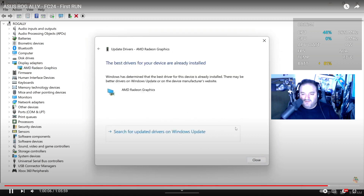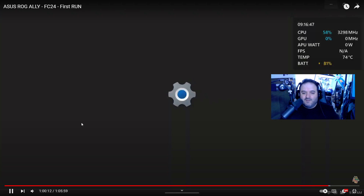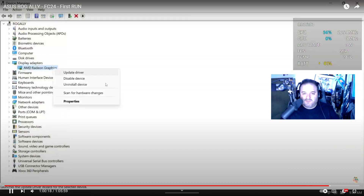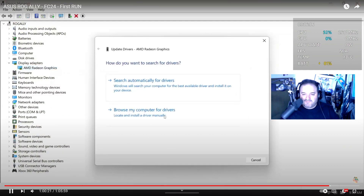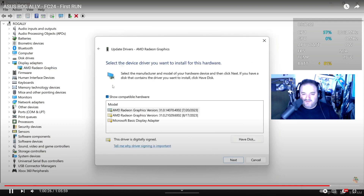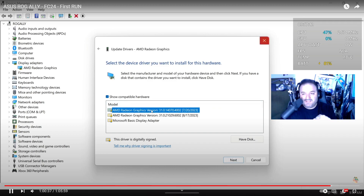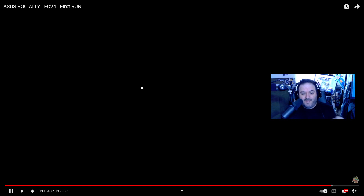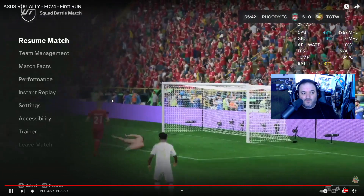Right-click or double-tap and select Update Driver. Choose Browse My Computer for Drivers — select the bottom option. You'll go Next and you'll see AMD Radeon Graphics version 4070 4002 from July 2023. Click on this model, hit Next, and install that driver.